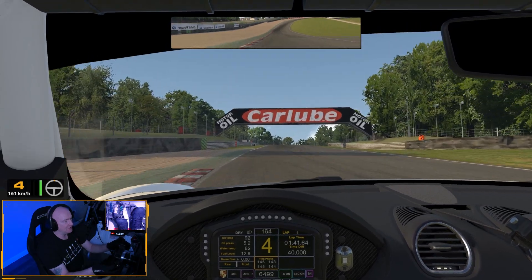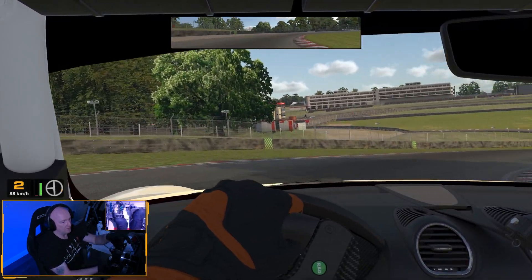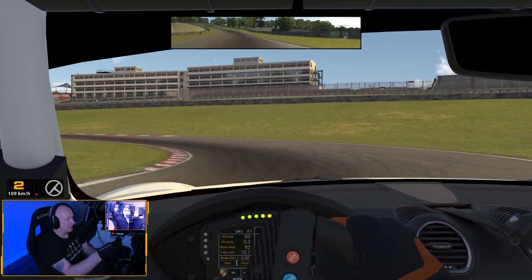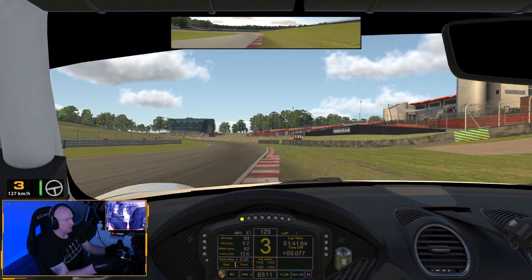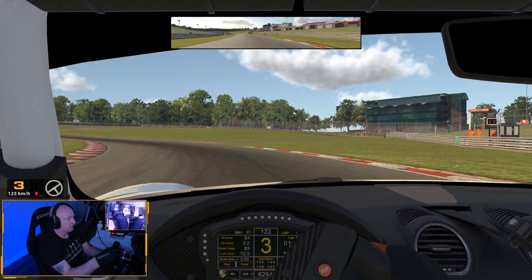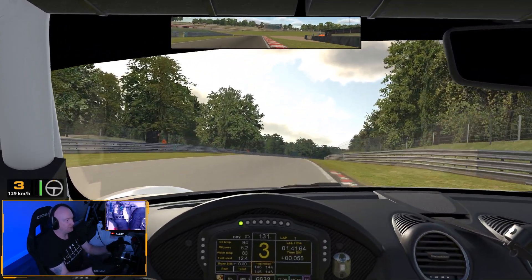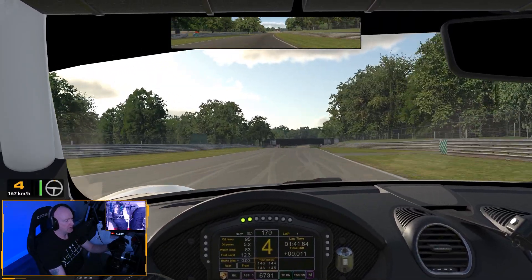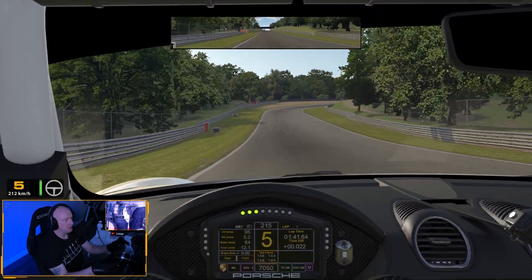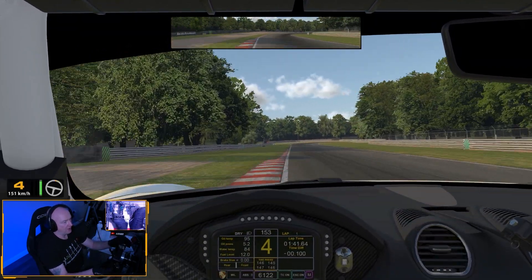It's a bit dead - can we turn off the traction control? I don't know if we can. Let's just see what kind of time we can do around Brands. The gearing's a bit funky. We can adjust the brake bias. I can't see anything on the dashboard to suggest we can adjust the traction control. A bit understeery with this setup.